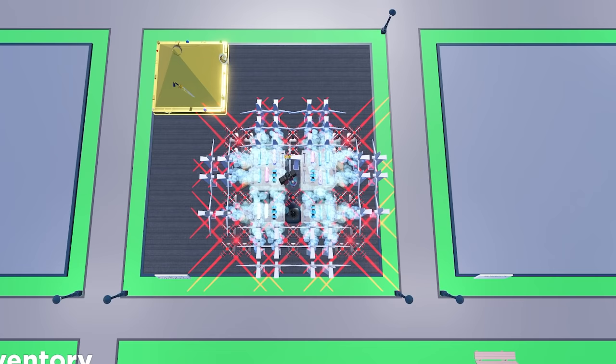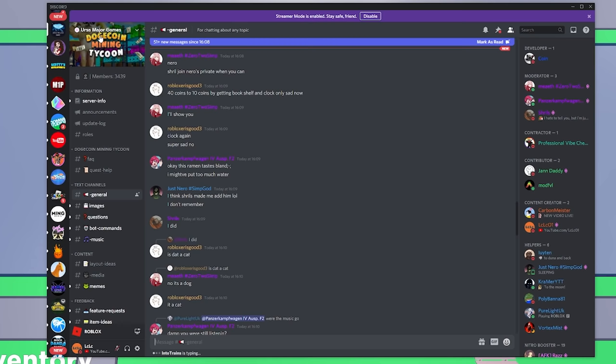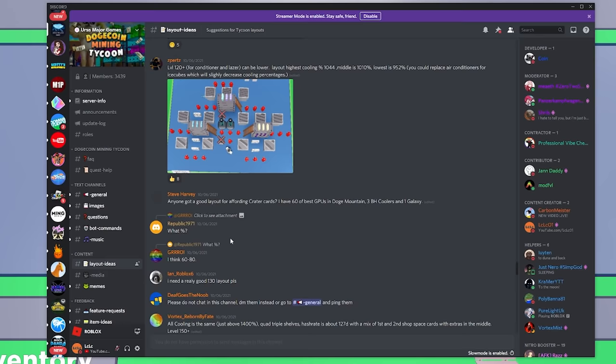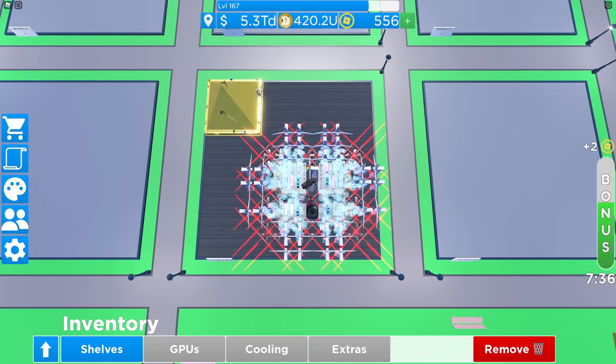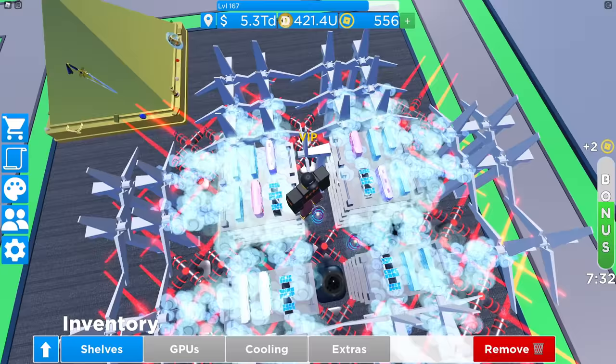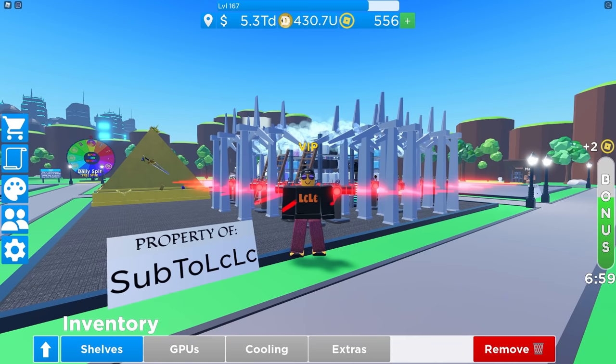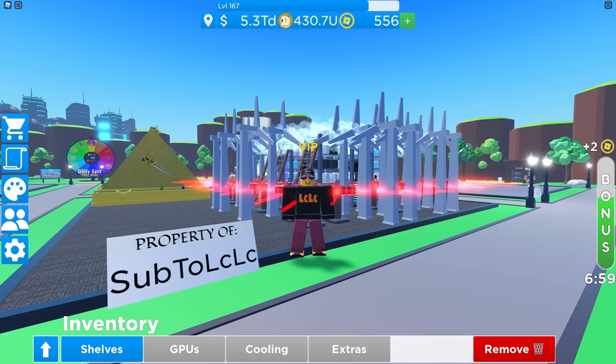There will be a link in the description to the Discord for Dogecoin Mining Tycoon. You should all join this Discord. Down in the content section there are layout ideas where some of the best players post their layouts. You'll need a different layout for different levels because cooling changes at each level. Go to Discord to get the latest layout if you don't want to make one yourself. If you want to have fun with it, just experiment — you can learn a lot by messing around and looking at the percentages. I've got some plus 970%, plus 980% here. Drop a thumbs up if this helped, subscribe if you're new, and I'll see you soon with another Dogecoin Mining Tycoon video. Goodbye.